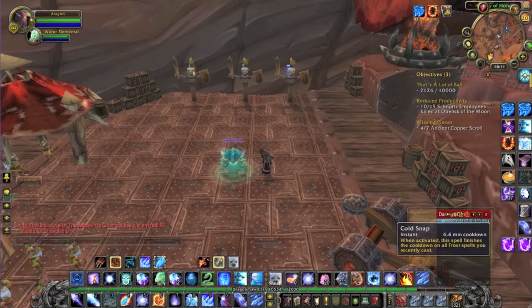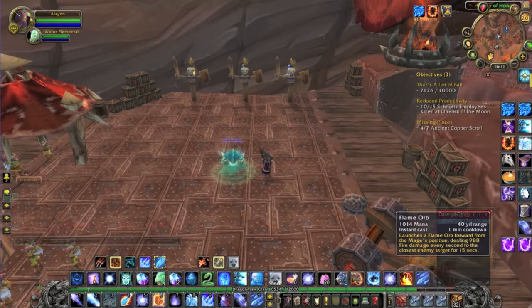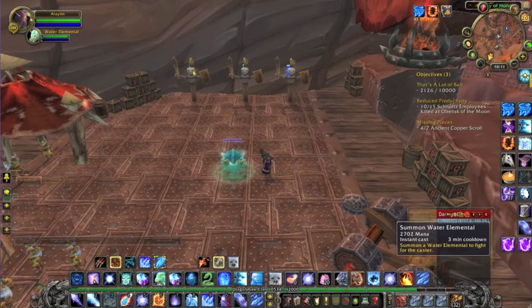Cold Snap — I was just talking about it. It'll finish any cooldown on Frost spells. You'll want to use this at the start of a fight after you've cast your Deep Freeze and your Flame Orb, so you can get another Deep Freeze and a Flame Orb in right off the bat, and your damage will go through the roof. Water Elemental you'll want to have out at all times, so you can use the Freeze ability — I'll show you that in a minute.